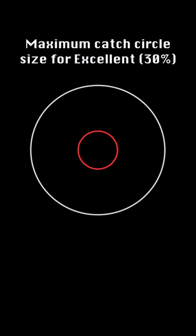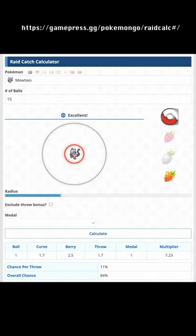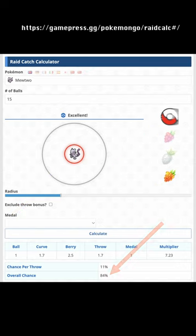This shows the maximum Catch Circle size for an Excellent Throw, where the Catch Circle is 30% of the diameter of the Gray Circle. According to this Raid Catch Calculator, if you have 15 Pokéballs and make an Excellent curveball throw with a Golden Raspberry every time, you will have at least an 84% chance of catching Celesteela, which has the same base catch rate as Mewtwo.